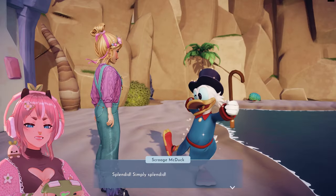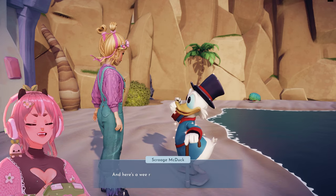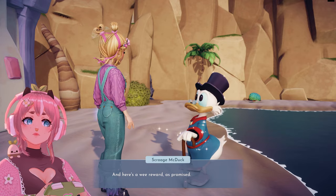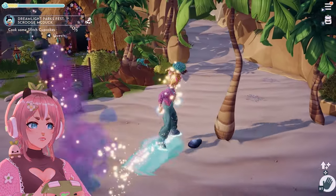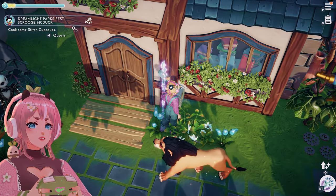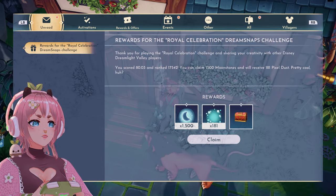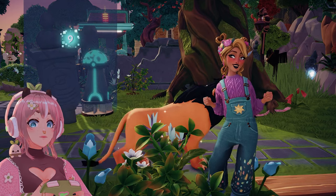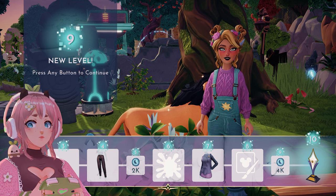Done. Splendid — simply splendid. The new decor looks marvelous. I'm in the festival mood already. Here's a wee reward as promised — 50 buttons! I need to go and see if I can craft them now. Where is my Dream Snaps reward? 1500 moonstones — that's nice. Let's claim this. I got 4k moonstones! Oh my god, thank you, I needed those.